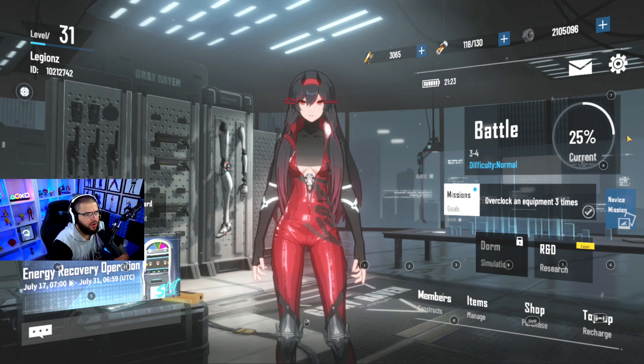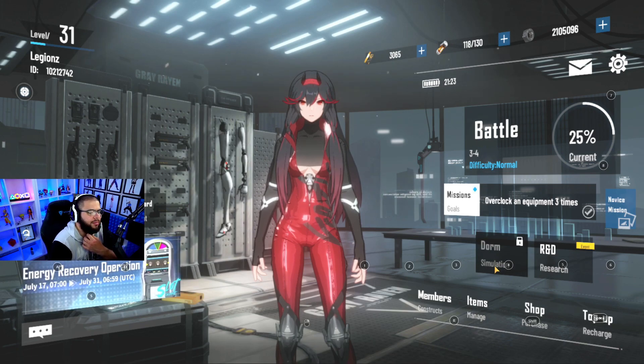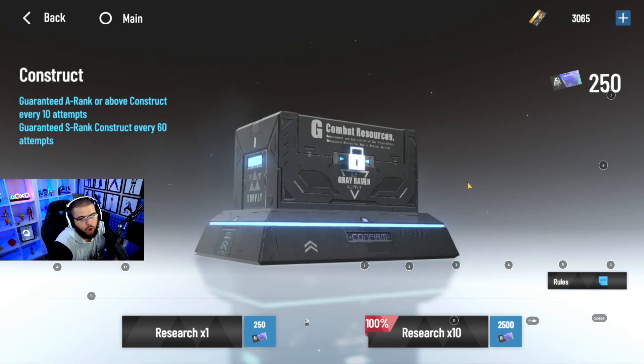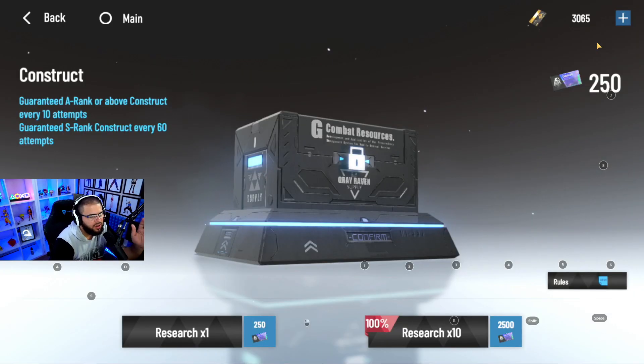A lot of people keep asking: should I use black cards on the standard banner? No - don't do that. The game gives you black cards for free from completing achievements and challenges. There's also a supply pack for about one to five dollars that gives you 250 rainbow cards every day for seven to ten days. You also get them in your mailbox from events and story clears. Do not waste your black cards on anything except limited banners.